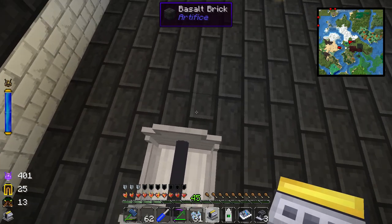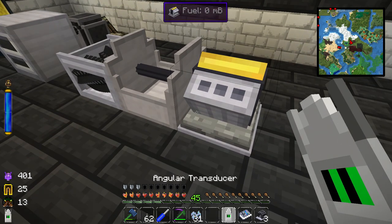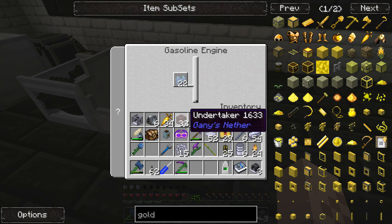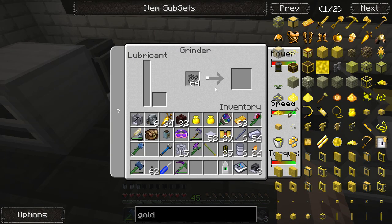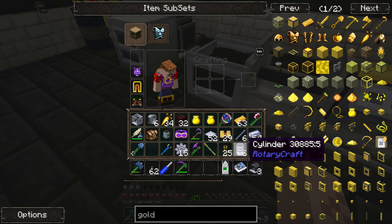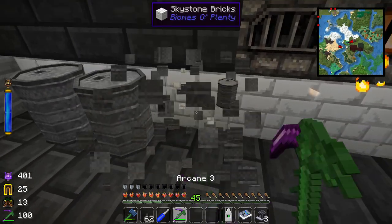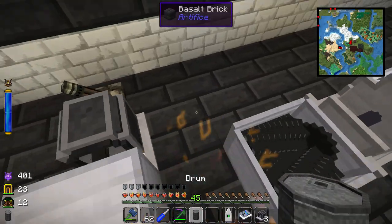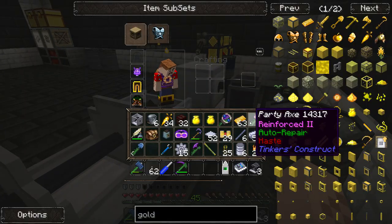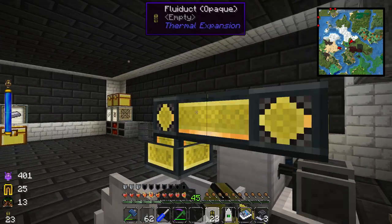We've got our gasoline engine with the crankshaft — doesn't that look pretty? Loading ethanol crystals in and it just goes! Now let's see if we can pump out the lubricant from the grinder into a drum. Careful — do not stand on top of the grinder, it is a grinder! Let's place the drum and use a wrench to set up the output.